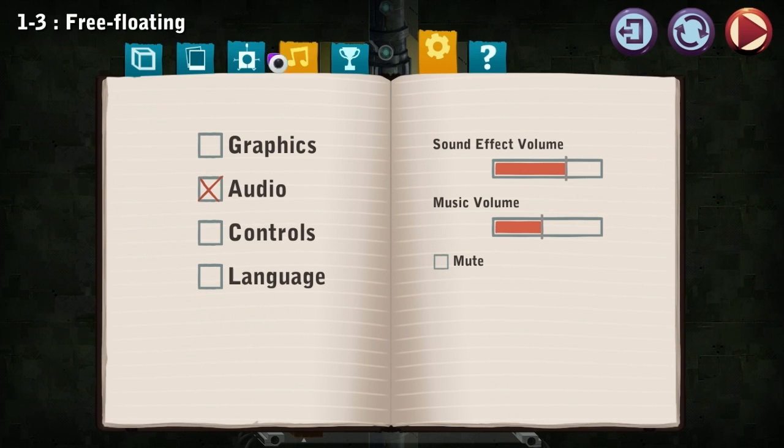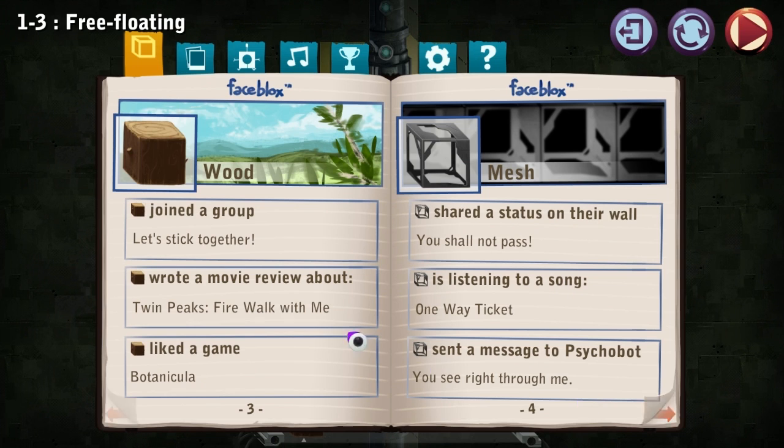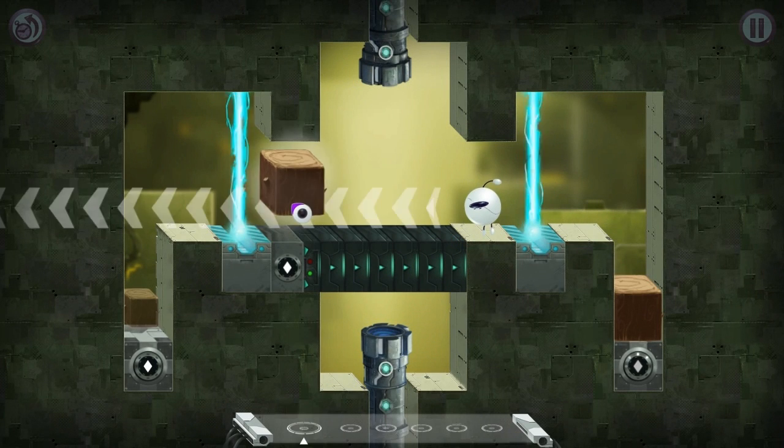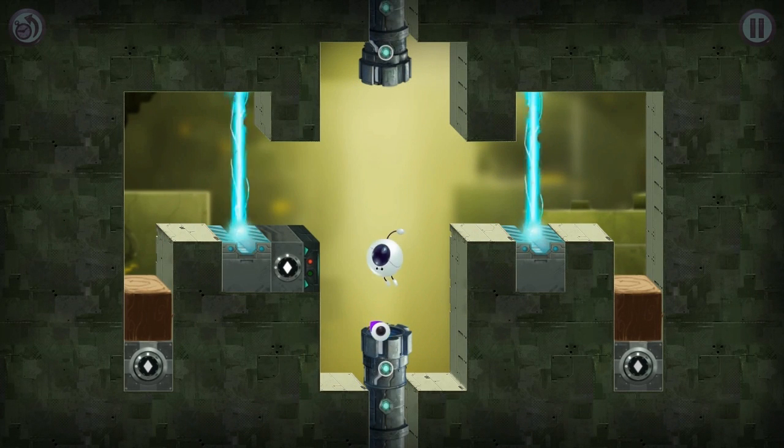If that's confusing, I can press the pause menu and go over here to face blocks, and now there's an explanation for every type of block. So instead of having a specific thing saying 'hey idiot, do this,' they have this nice little status update. It'll sort of tell you what it is about and what it does — 'shut out pass, one-way ticket, you see right through me.' It tells you exactly what it does in a very clever way, and it really shows that you don't need in-game text prompts to blatantly tell somebody what to do.